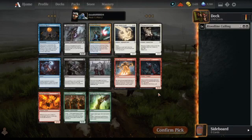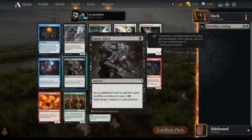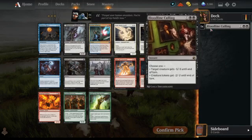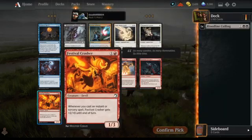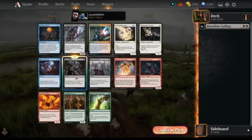If you've already got a good black card, it enhances the rest of the black cards you pick. Burn the Accursed would be great — if I'd gotten a good red rare to start with I'd take it — but we take Eaten Alive, and it might even be the best card in the pack.